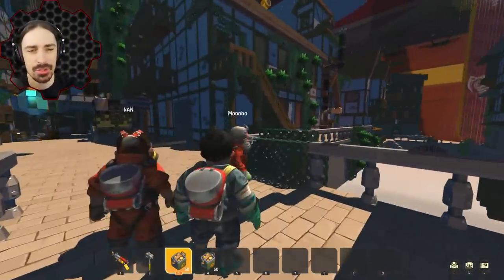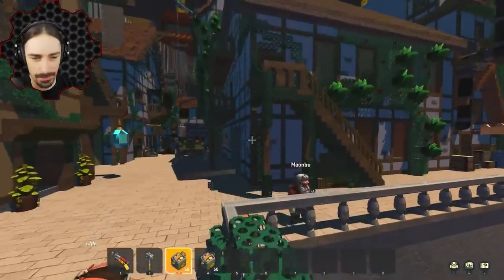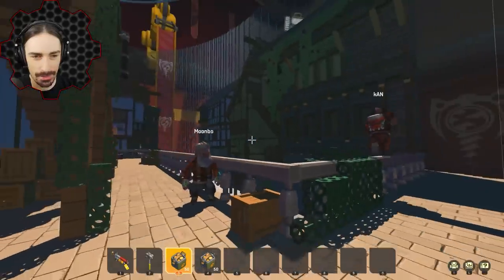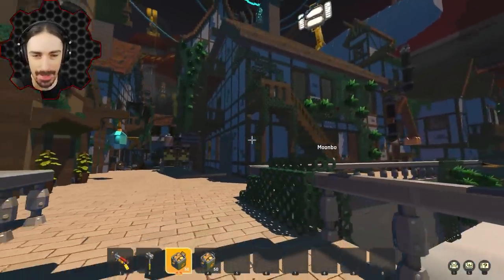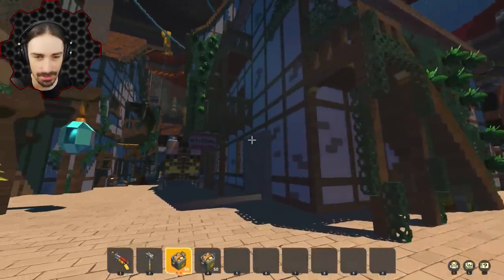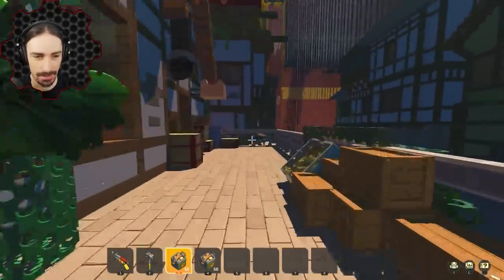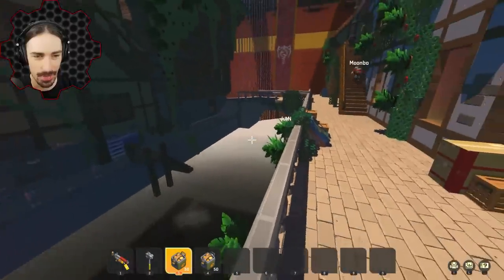Welcome back to the channel. Today we are doing an insane hide-and-seek map made by Welvit, who has made a previous hide-and-seek map or two before. This is the fantasy town, and there are a load of places, switches, and rooms to hide. We haven't explored like two percent of this thing and we decided to just get right into it.